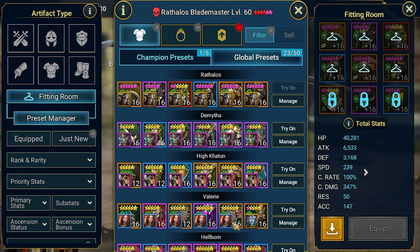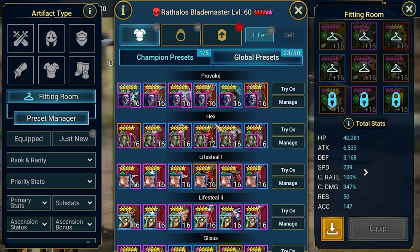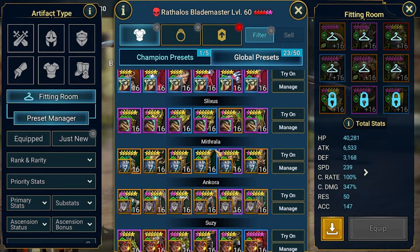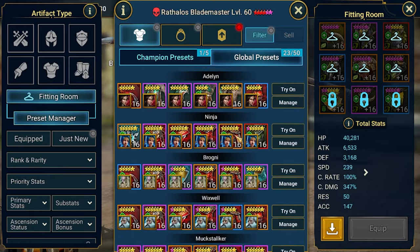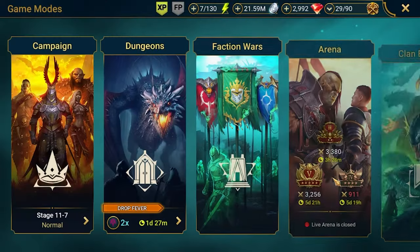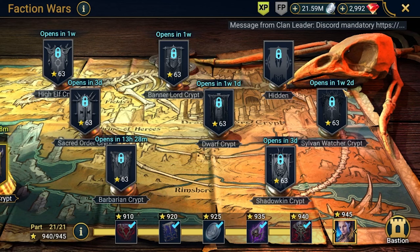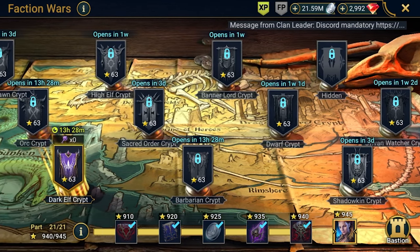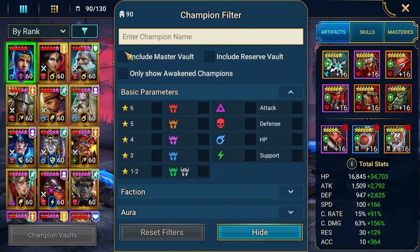For example, the filter preset manager and global presets — I've created presets for my best builds on my champions, naming them for specific champions rather than what they're doing. This is very useful because you can quickly change gear without thinking or searching how you should build a champion.